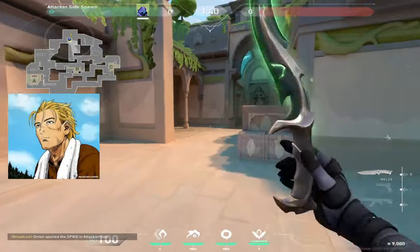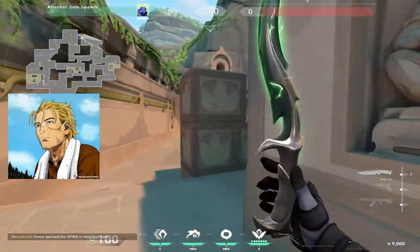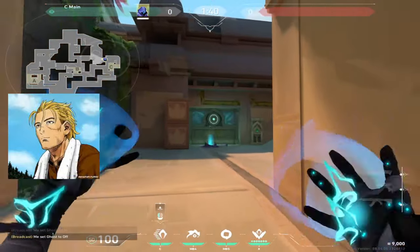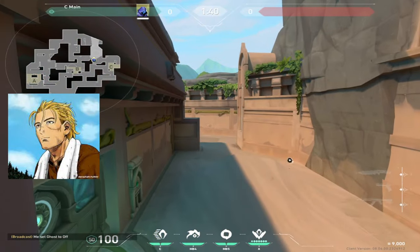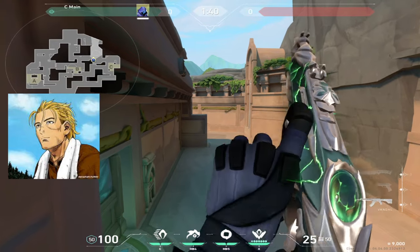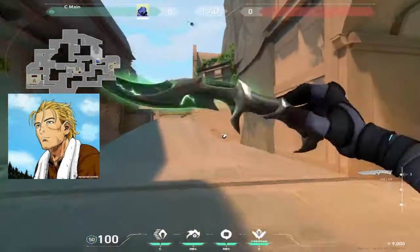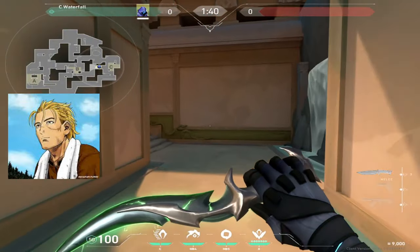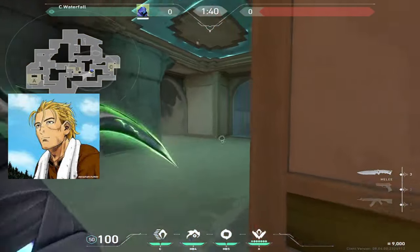One of the first things you really need to understand is Omen can get super aggressive. You can TP on top of this box and take this really weird off angle, which is super fun. Obviously it's a pretty one-and-done angle. I use it on eco rounds usually, like if I have a Sheriff and I'm going against rifles — just take an aggressive fight.